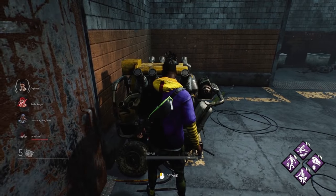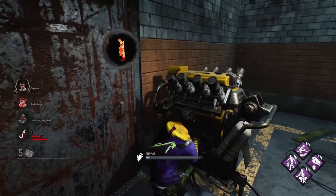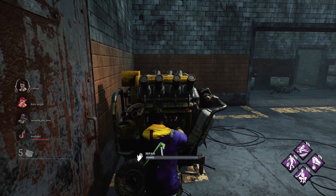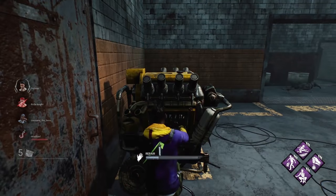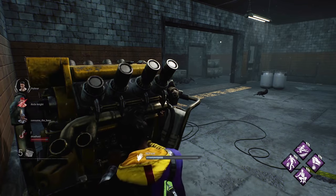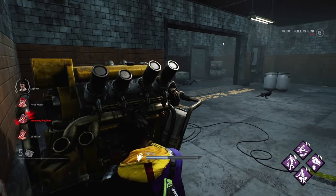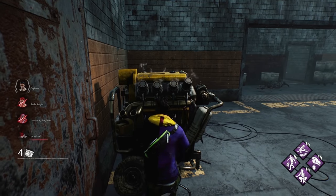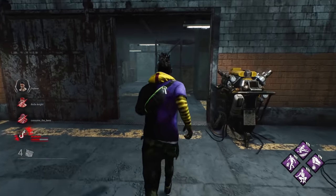To fix a generator, simply walk up to it and hold your primary input. It'll start to repair. Periodically you'll get skill checks you'll have to hit. It's a circle with a target mark — if you miss it, that's a bad skill check: the generator will regress and it will alert the killer of your location. If you hit the thin white area, that's a good skill check which just continues progression. There's also a small great skill check area that's harder to hit but gives a little more progression. Keep holding the button, hit all the skill checks you can, and once the bar is done the generator will pop. You can see in the bottom left how many generators remain as a team.